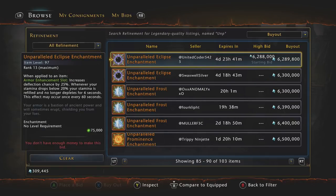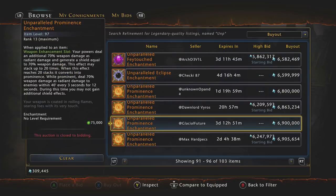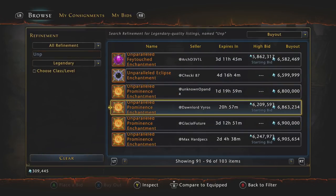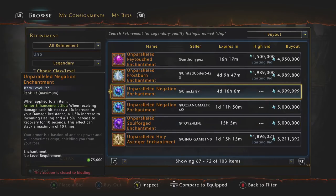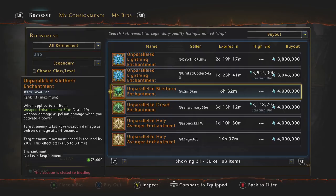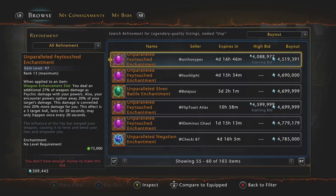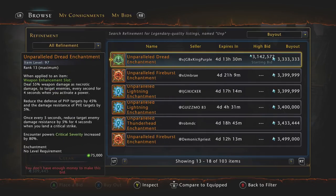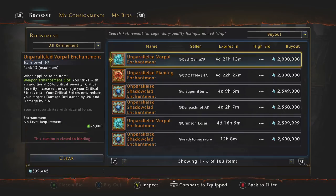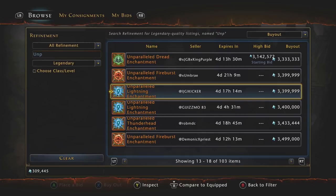Price is a big factor in deciding which weapon enchantment to go with. On Xbox right now the cheapest unparalleled Prominence enchantment is 6.2 million, with the average around 6.8 million. A Fey Touched enchantment you can get for 4.5 million. A Lightning enchantment you can get for around 3.3 to 3.4 million. So there are definitely a lot of options depending on your budget.